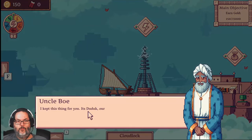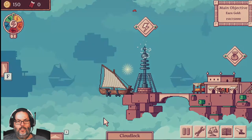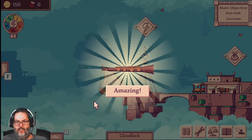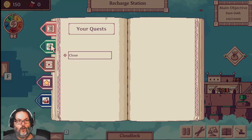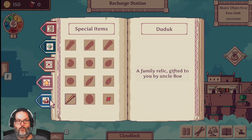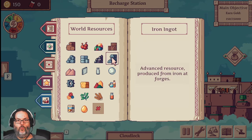So you get a letter from your Uncle Bo, and he gives us a family relic. What I'm doing is left-clicking with the mouse, and that skips past things. So we picked up a little flute there. We have our quests, our goals. Right now we only have to earn $15,000 in wealth, any letters that we've received, special items, and there is our dudik — the family relic.